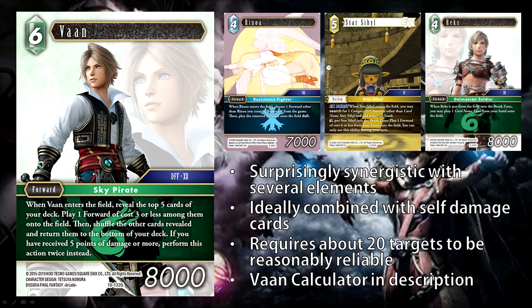Within Wind itself, there's a lot of cards that support Van because it is a Sky Pirate and it is named Van. You have two Penelopes that can search for Van — one that searches Sky Pirates in general, and one with EX burst that also comes in the starter deck. Balfier can look at the top five cards for Sky Pirates. Van is also a playable target off Balfier. We also had Rex from set five, a four-cost 8K forward — when Rex is put from the field into the break zone, you may play one card named Van from your hand onto the field. This is probably the Van that will make Rex quite a lot better.